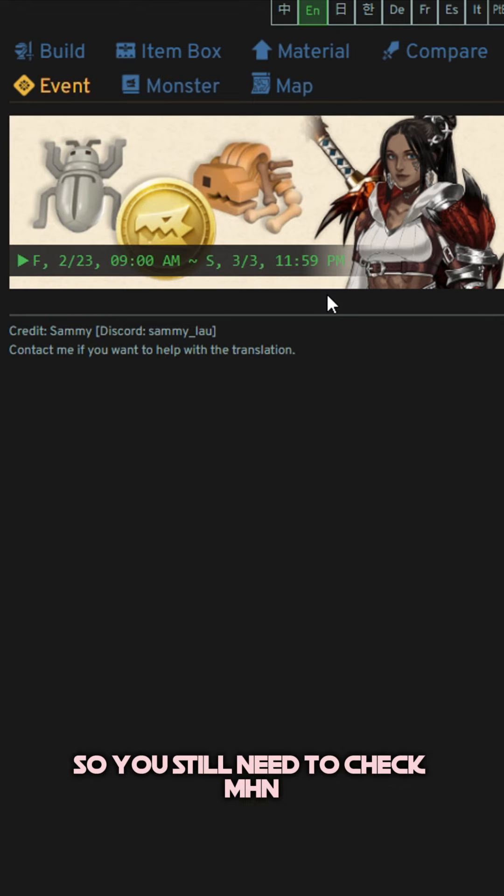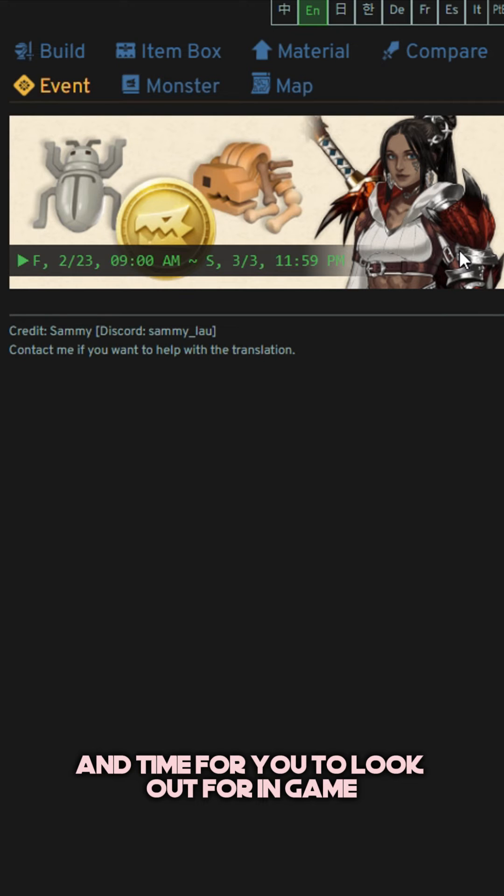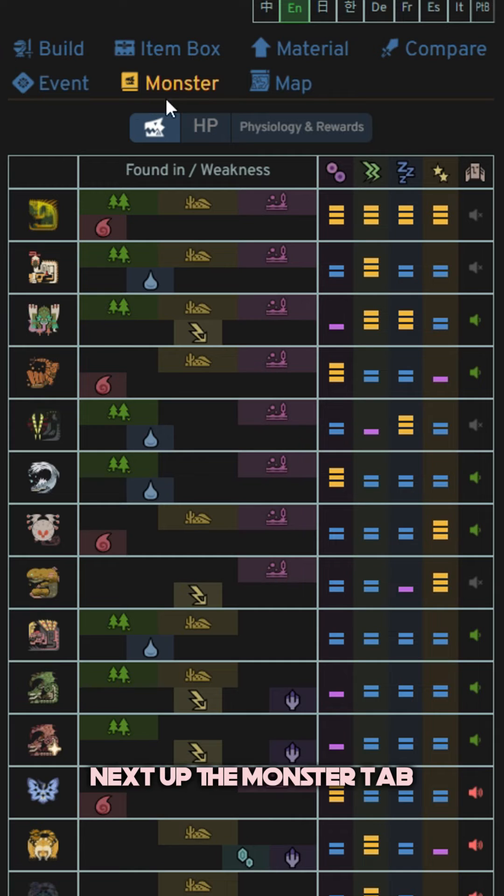Next up the Event tab. This is where you'll see dates and times for when events come around. They don't show event details, so you'll still need to check MHN news channels for that, but at least it shows you the date and time so you know when to look out for it in game.